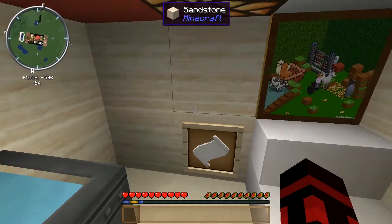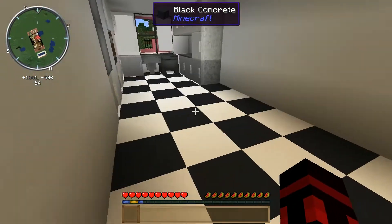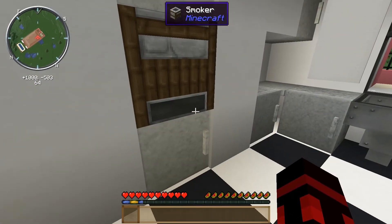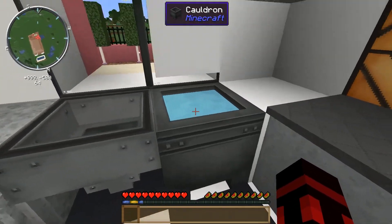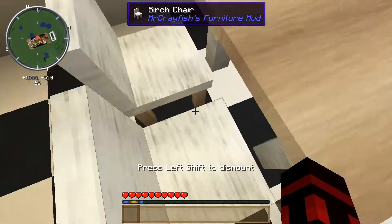That right there is a bathroom, nothing special. This is the kitchen, although it's a bit big compared to the real one. There's a fridge, that's the microwave and oven, some cabinets top and bottom, that's the trash, and that's the sink. That's the table — you can sit down in the chair because of the mods.